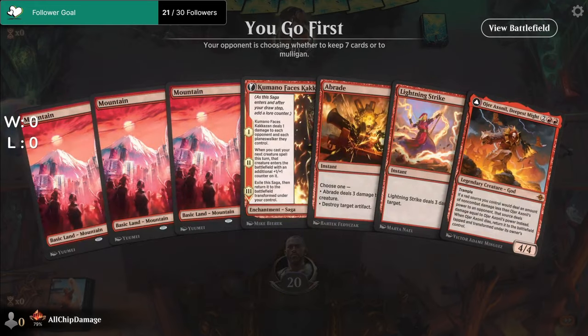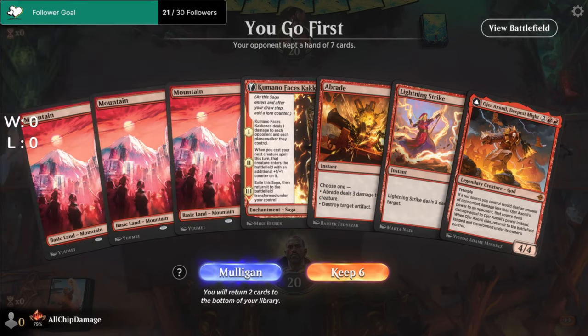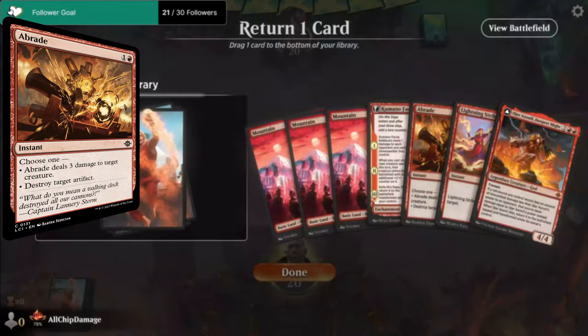Today we throw O'Hara Ashanil into our wildcard challenge. Step 1 of the strategy is to get damage in early — Cacophony Scamp or Kamado Faces Kakuzan lead the 1-drop push, while the 2-drop is reserved for damage spells such as a Braid and Lightning Strike.